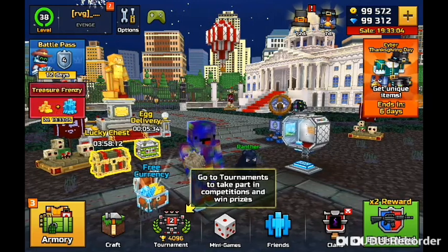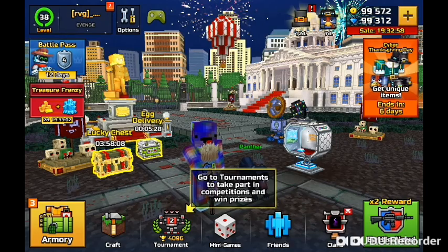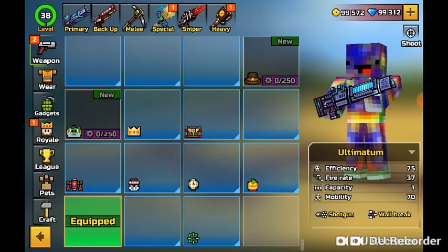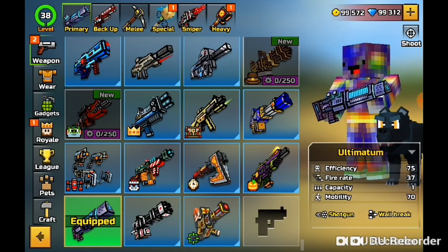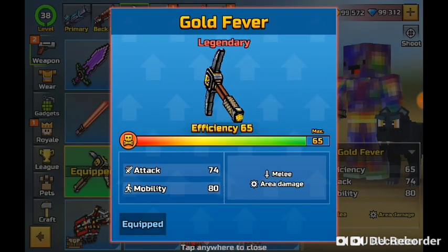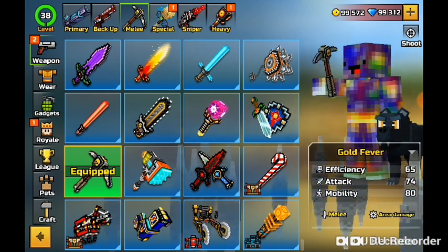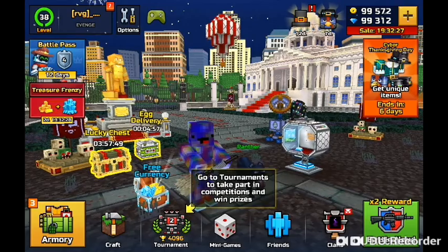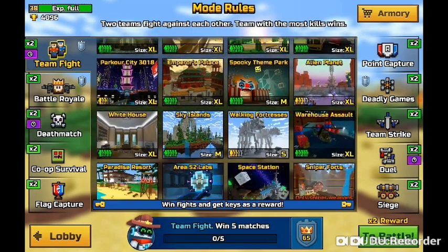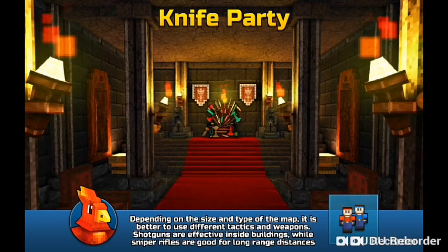Hello everybody, today I am going to review one of the new weapons from the new lottery, which you can see right here that I have unlocked, and it is called the Ghost Fever. This is a melee weapon, which I don't really like, but I have used it a few times. It's pretty strong — efficiency 65, attack 74, mobility 80 — and it does area damage. I think it's pretty cool. I'm going to hop into some battles just to test this out. I tried it in Knife Party and got some really good kills.